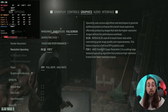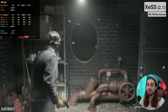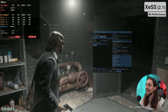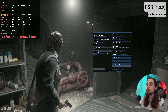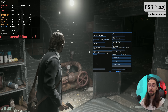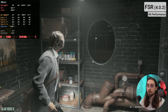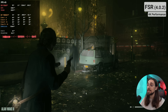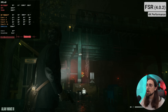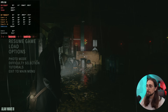As soon as we enable Optiscaler — using the DLSS inputs but injecting XESS — it already looks much better especially in the hair, though still with some artifacts. Now let's inject FSR 4 instead. With FSR 4.0.2, even compared to XESS, it looks much better: way less shimmering, the hair is much more defined. In performance mode we're able to play at 40 FPS, and with FSR 4 we have good quality in the water and transparent pixels with well-defined detail.